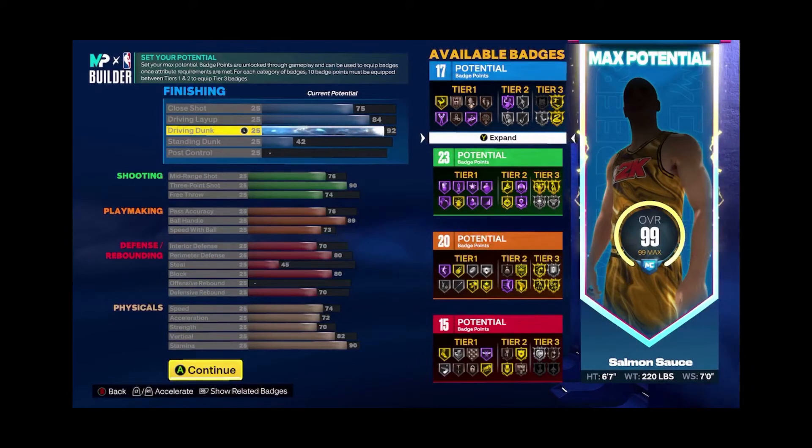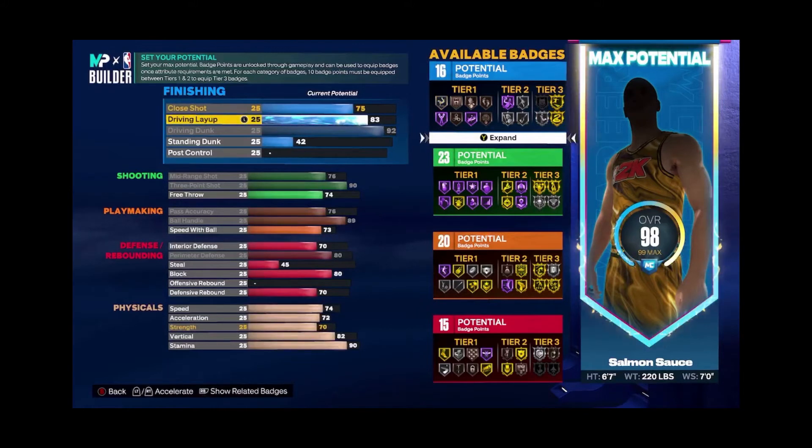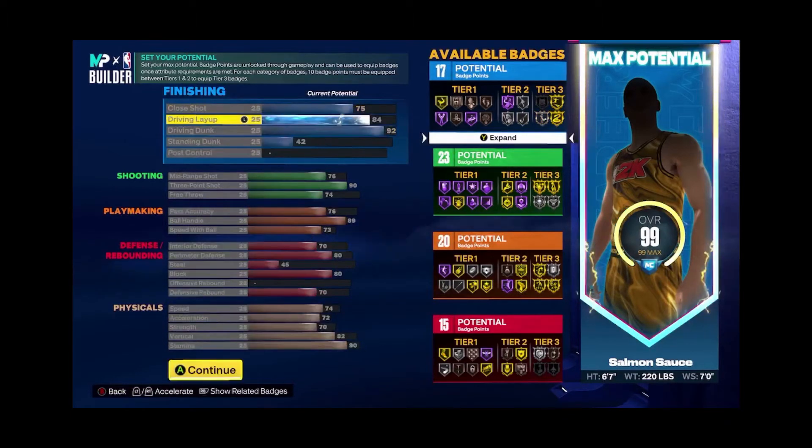That's why I put some of them at very precise levels, such as the driving dunk at 92 — that's what you need to get elite contact dunks — as well as that 82 vertical you see down in the physicals. You end up with 17 finishing badges, which I think is really good. You could also give up one of your finishing badges if you want to upgrade your driving dunk to 93 to get gold Posterizer, but I decided to go with the extra badge point. You could lower your driving layup to 81 and raise your driving dunk to 93 to unlock gold Posterizer, or if you want more finishing badges, go with driving layup at 84.